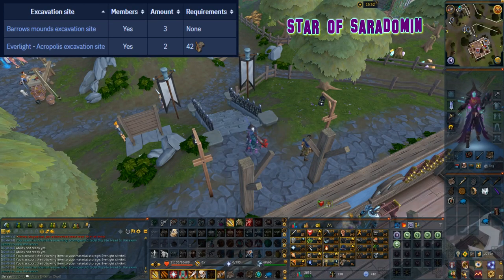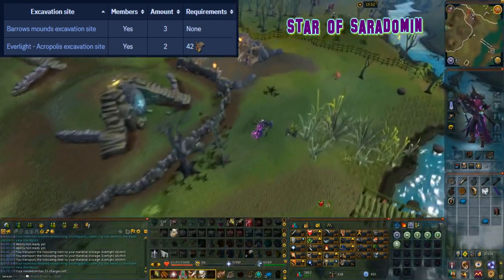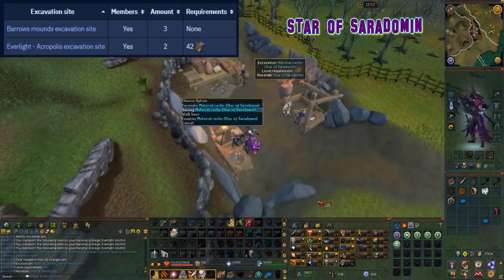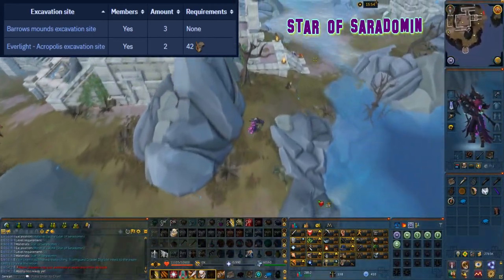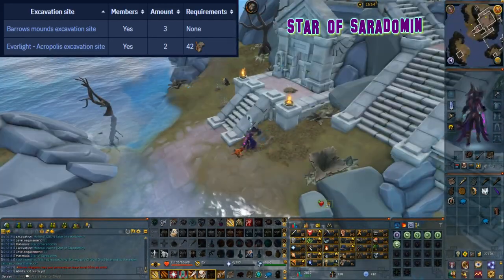This material can be excavated at level 51 arc and can be found at two locations. The first location is at the everlight acrolypus excavation site which has two caches.